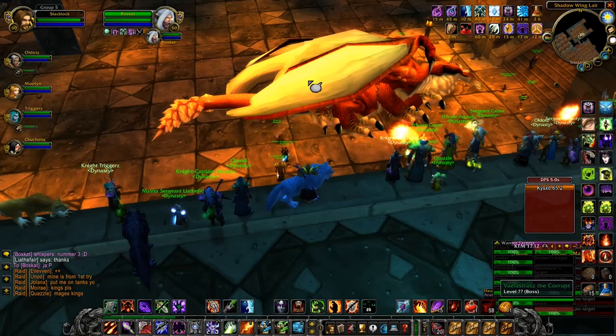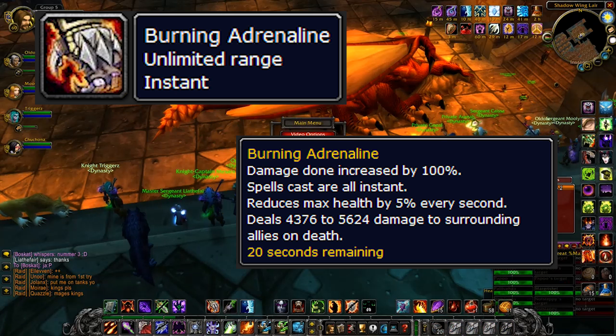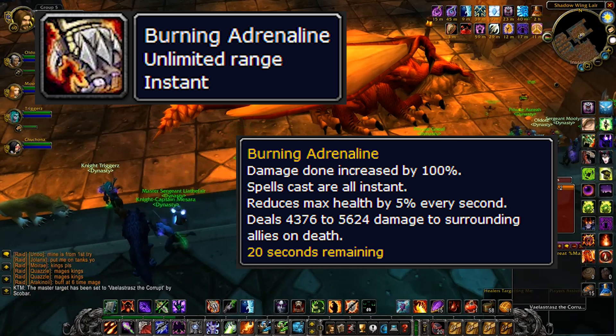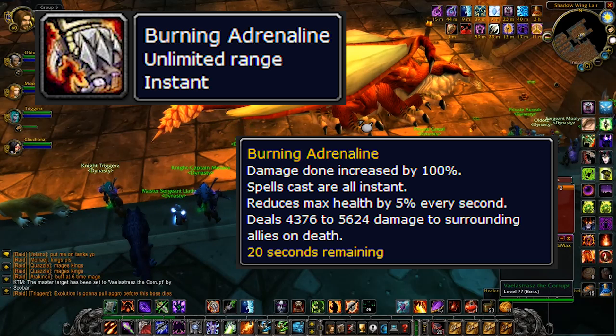The second and more important ability is Burning Adrenaline. Vael casts it in two scenarios: on random mana users throughout the fight, and on the current tank every 45 seconds. One tank killed every 45 seconds for three minutes equals four tanks — so you need a minimum of four tanks. When the main tank is afflicted, healers must transition to the next tank while keeping the current one up until the debuff kills them. This fight requires a lot of coordination between your tanks specifically. Just remember Burning Adrenaline only hits mana-using classes, except every third use at 45 seconds, which hits the tank.